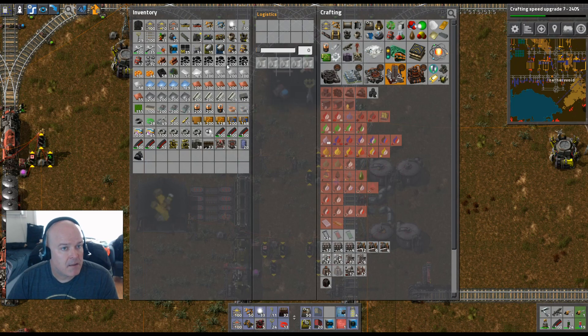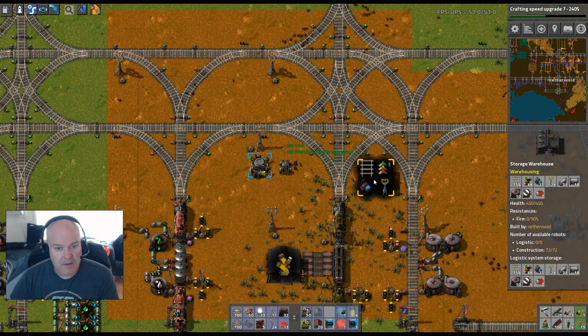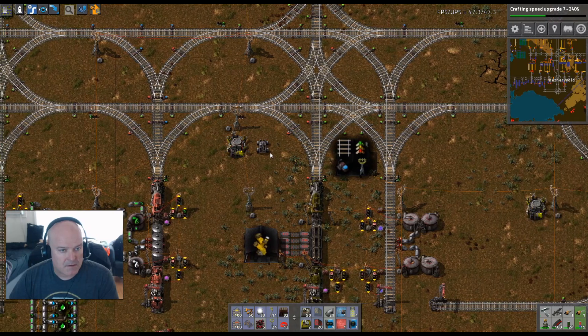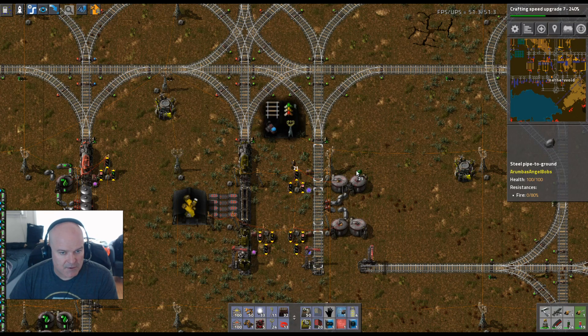We're going to need pipe, which we don't have. We just did a whole resupply — not sure why we didn't get pipe. It's in here — we'll just take this. Let's get the car so we don't lose it. We can go under that. Let's start looking at where we want our undergrounds to be.